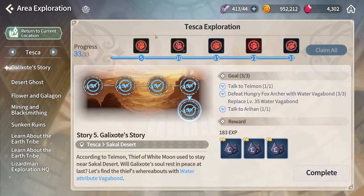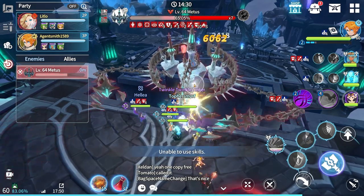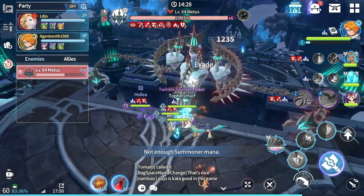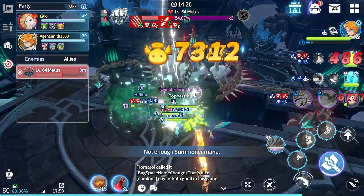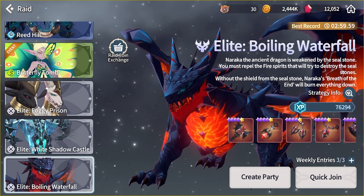Make sure to go and activate the quest line before jumping into the new Naraka boss. You have to beat White Castle a couple of times, then complete the quest, accept the other quest, talk to the person, and finally accept the quest that tells you to beat Naraka for the first time.